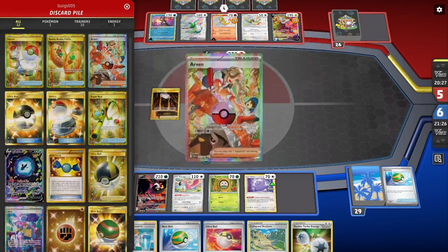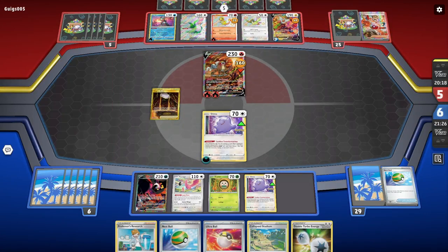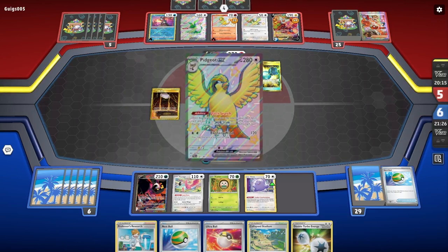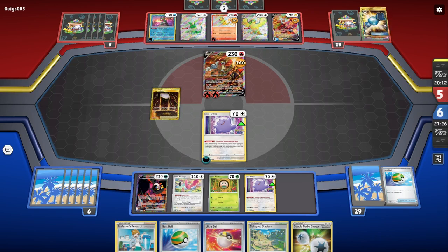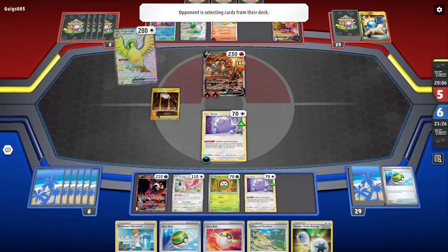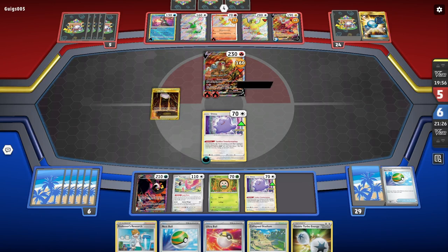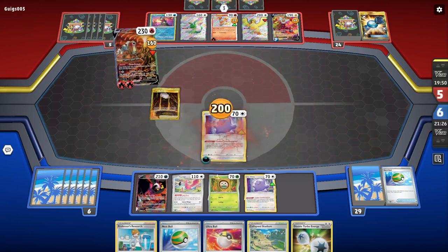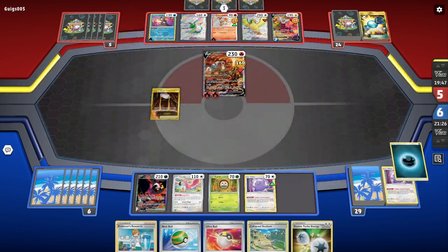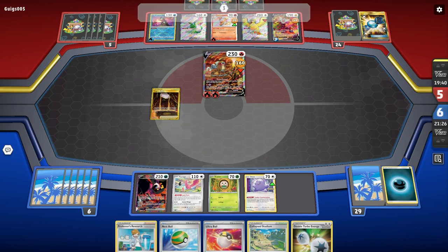Oh, they have Water Energy — I wasn't expecting that. That's scary because I haven't seen Manaphy. I'm assuming they can't do it this turn, but I need to get Manaphy on the bench. I have Nest Ball, Manaphy's not in the discard pile. If they attack with NTAV, I send up Flamingo and take the knockout, which then gets me United Wings in the discard pile the following turn. They're not attacking with Radiant Charizard — they take the knockout, I get the counter knockout. That's really good for me. Flamingo gets the knockout.